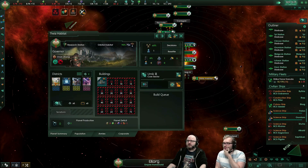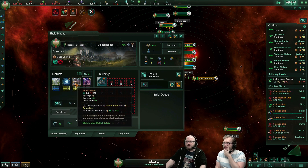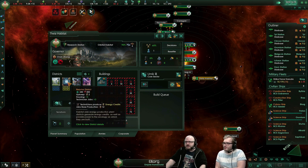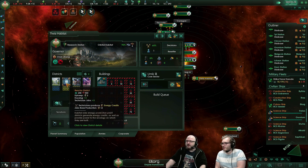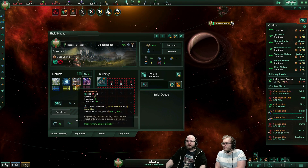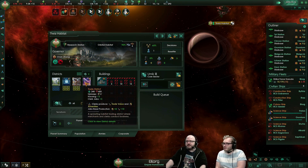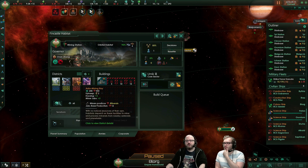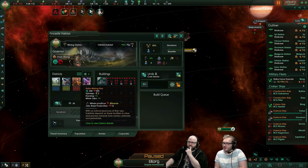You also have a couple of different districts. You actually have two without a yellow — the reactor district which gives plus three housing and plus three technician jobs. Technicians produce energy credits: 12 per job is pretty good. You can build those because you have built that specific habitat above a planet that has energy. Then this one has a trade district — housing and clerk jobs. And then we have the leisure district and the habitation district. The astro mining bay district is available because you built that specific habitat above a planet that has mineral deposits.